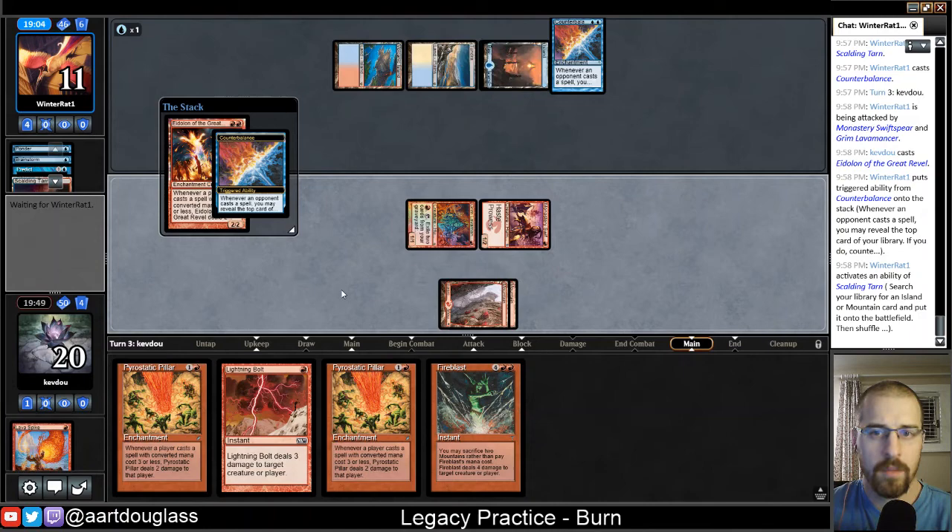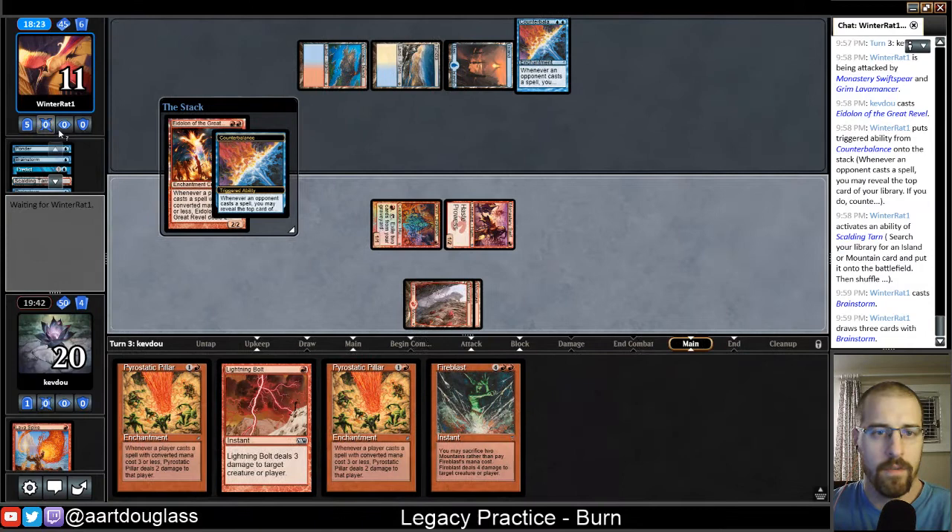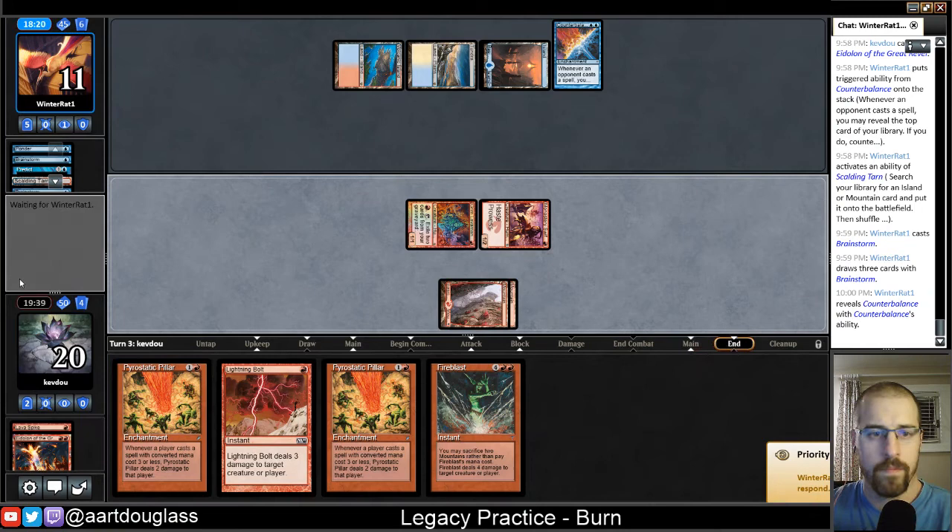So there's Basic Island — now it looks like maybe they're starting to play around Price of Progress. Here we see the Brainstorm. So with eight cards in their hand, my guess is that they're going to be able to put a two CMC card on top. So they're thinking for a while. Yeah, so there's Counterbalance on top — so that got countered.